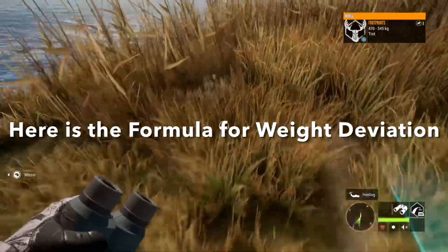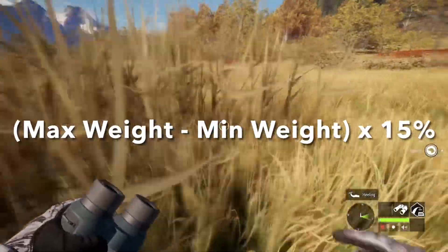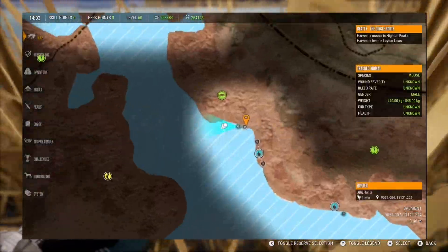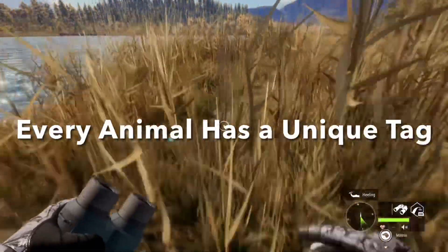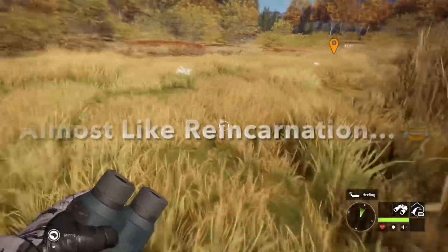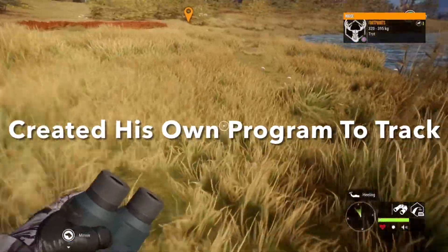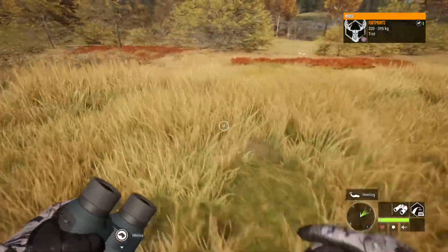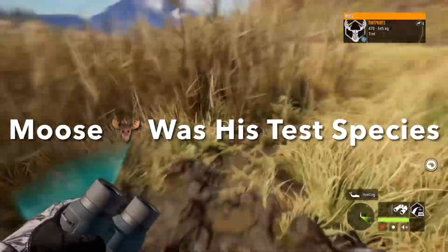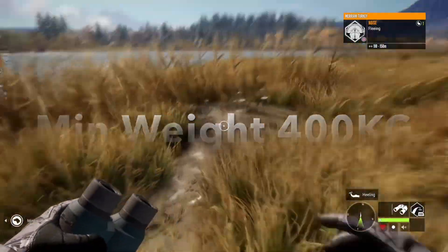Here's the formula he uncovered for how new weights are assigned to animals during their respawn process: it's max weight minus the minimum weight, multiplied by 15%. He also discovered that each animal in the game has a unique identifier — a number assigned when the population file is created. Think of this like a gamer tag for animals. This identifier doesn't change even when the animal is harvested and respawns; it always keeps the same tag. Using this knowledge, he created a program to track these animals in real time while he played, using a debugger to monitor changes behind the scenes. He tested this system using moose as his target species. For reference, moose have a maximum weight of 620 kgs and a minimum weight of 400 kgs, excluding great ones of course.